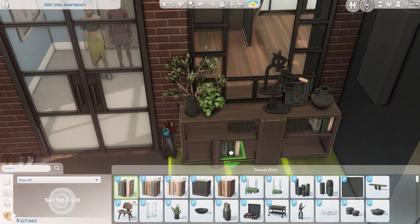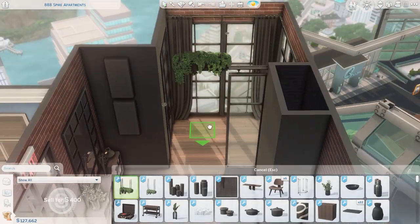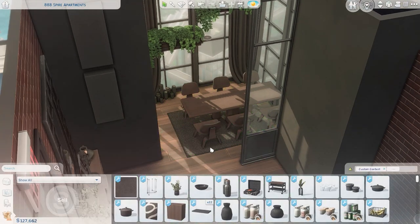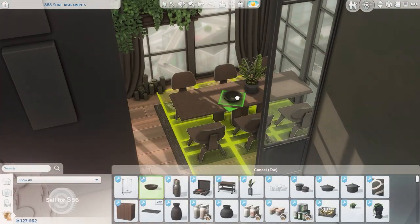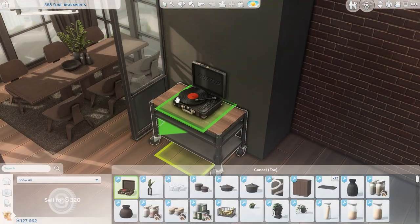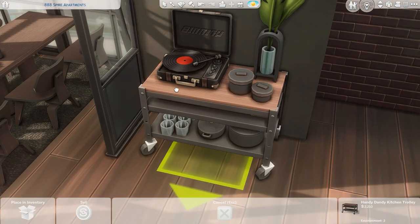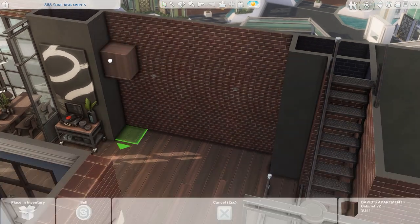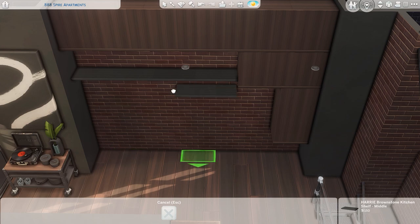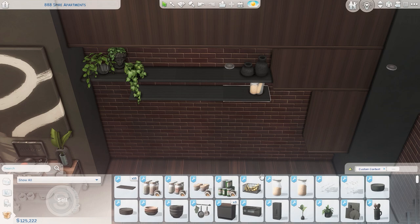I've seen one or two other creators build this apartment and both of them said it was really difficult — like this looming task they just didn't want to tackle. And then they did and it was still a bit difficult. Honestly, I really enjoyed this one. I didn't find it that difficult, and maybe it's just because I often build really large builds with tons of rooms. Of course, as always, I struggle with the tall wall height — that's just a part of building in the Sims 4 apartments at this point.